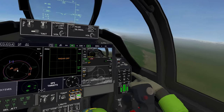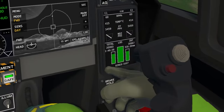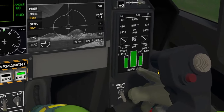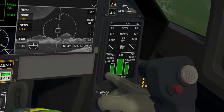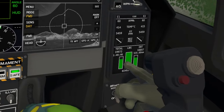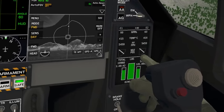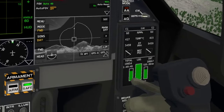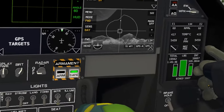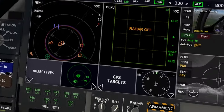This panel is engine management. Let's check out the fuel first — you have bingo fuel setting which you can change in the MFD. These two outer bars are external fuel and the inner one is internal fuel. Right now we're using up the external fuel. We can't select which tanks to use for this aircraft, I believe.